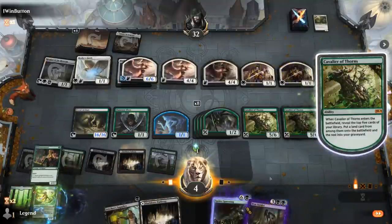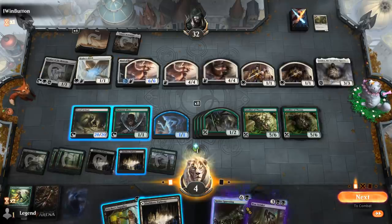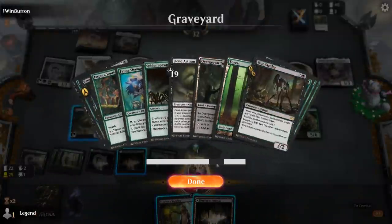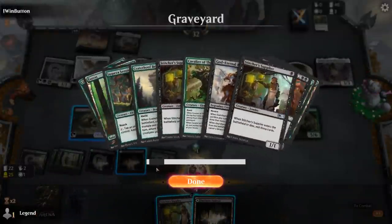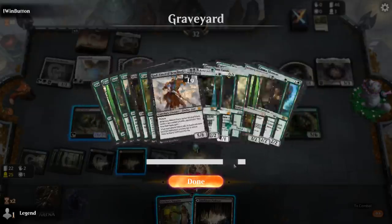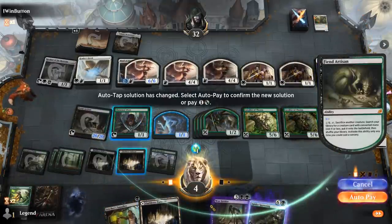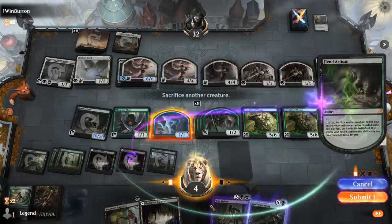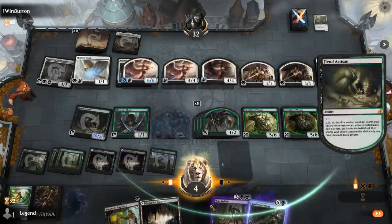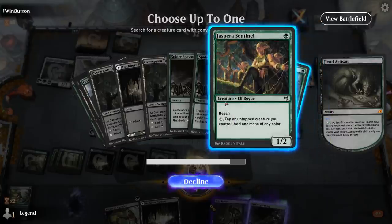Hit a land. Don't have a ton of creatures left to search up at this point. I can activate for X equals 1 to get a Stitcher Supplier before playing the other one — actually we're out of Stitcher Suppliers, so Sentinel is fine then.